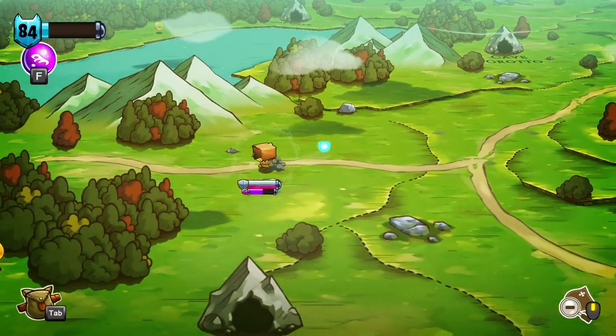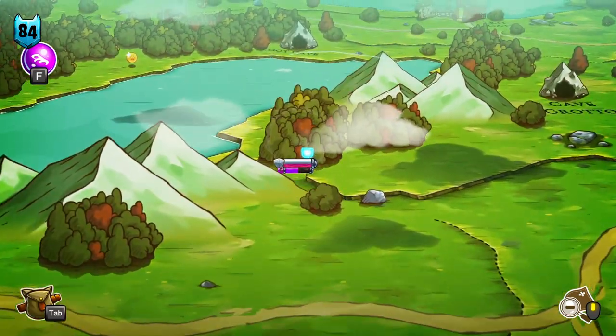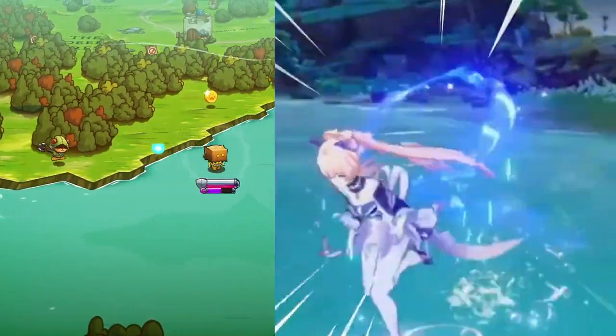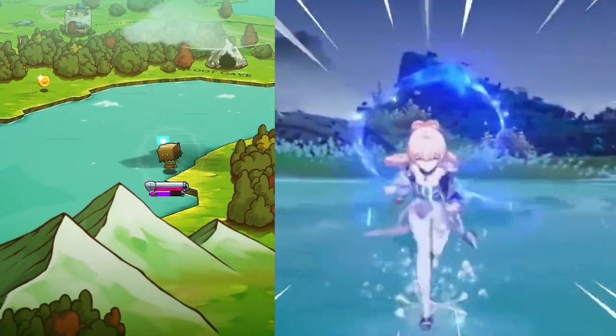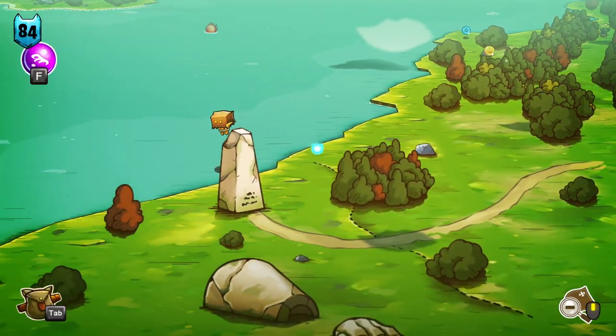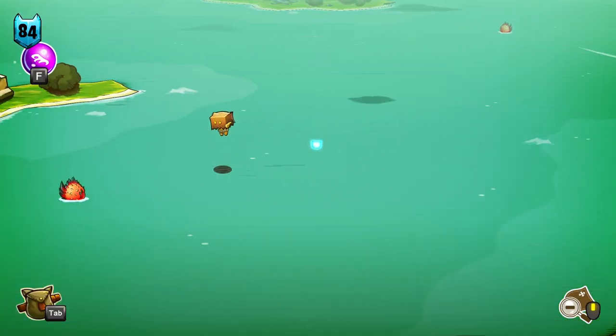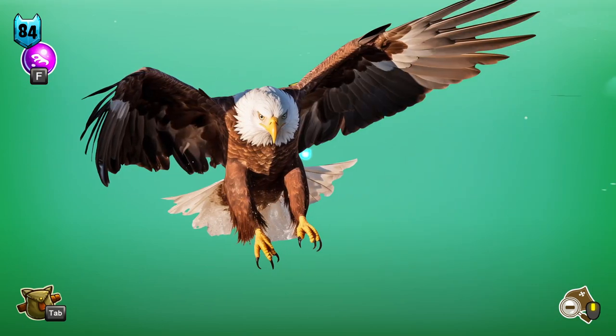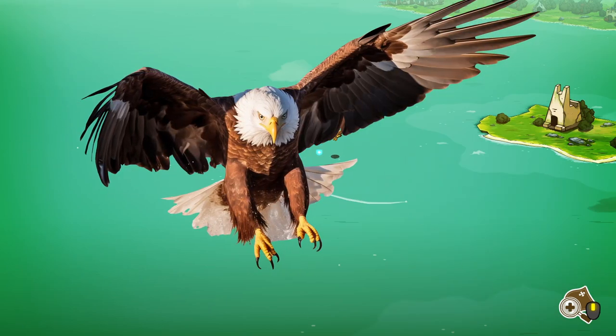But wait, it gets even better. Ever wanted to walk on water? Well, now you can. Cat Quest lets you walk on water like a shinobi — who needs boots when you have chakra? And if that's not enough, get ready to sprout wings and take to the skies. With magical wings, you'll be soaring above the clouds, exploring every inch of the kingdom of Felingard. It's like being a majestic bird, but with more meow.